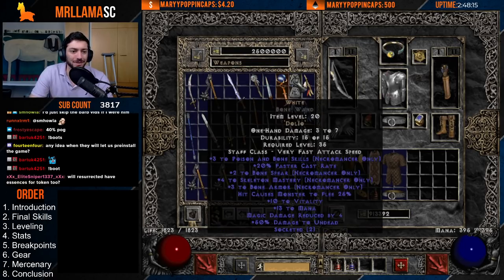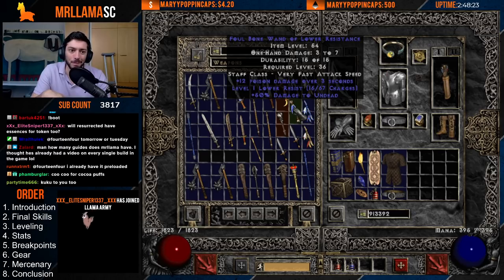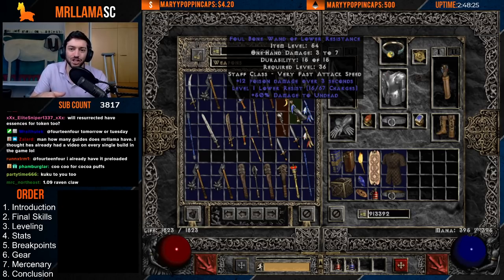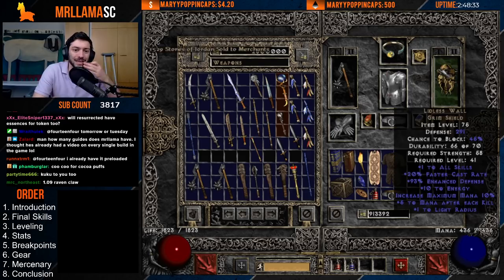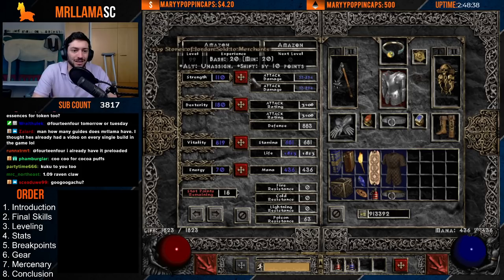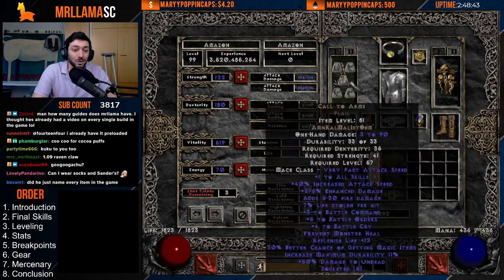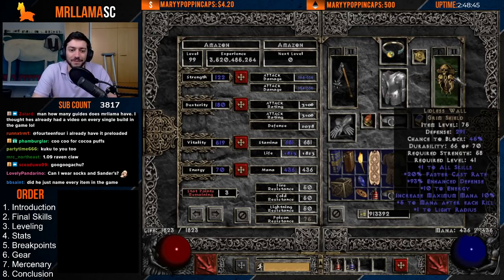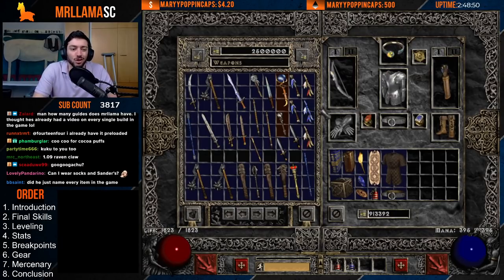On weapon swap, it wouldn't be horrible to have something like a Lower Resistance wand, which you can shop from Act 1 or Act 2 Nightmare when you're level 31 minimum. You can get the charges and have this on your offhand — that's super helpful. Also for the offhand, I like to have CTA and then Lidless, because we're not running 156 strength and can even run less strength. With the Mav set I have to wear 122, but still you don't have to run 156 strength, so you can run Lidless for your CTA.